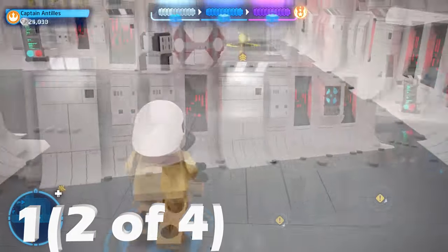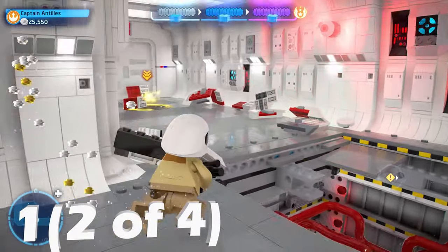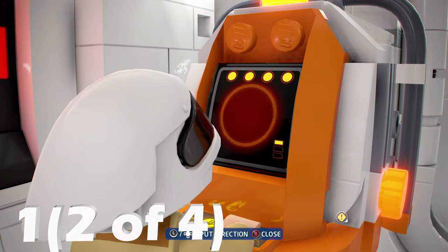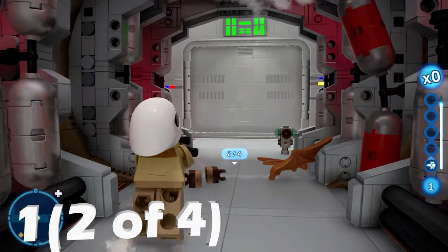Let's get the second one here. We're going to drop down from here, and the floor is going to cave in on you — make sure you do not let it cave in on you; bypass that and be prepared for it. There's going to be a hero panel here, so we're going to hack this, and once you get through, there's going to be a secret pathway with the second minok.